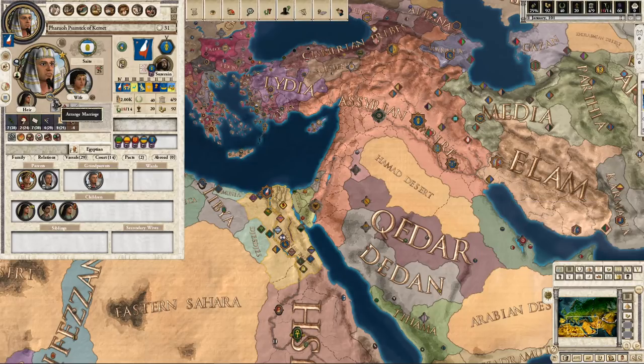Let's actually talk about who I am. I am Pharaoh Psamtik of Kemet — I believe the fifth ruler of the 26th dynasty of Egypt, depending on how you count things. This was the final home-born Egyptian dynasty that ruled Egypt before the Persians would conquer it. They were not defeated by Cyrus the Great — it would actually be his son Cambyses who would defeat the Egyptians.